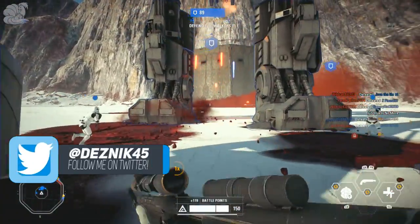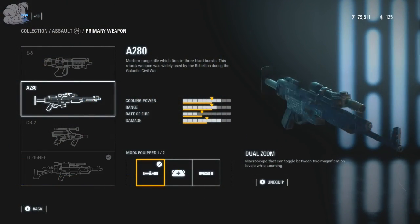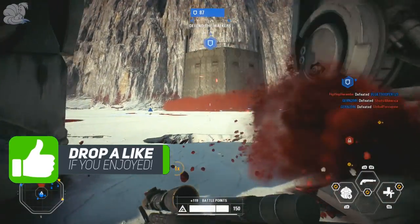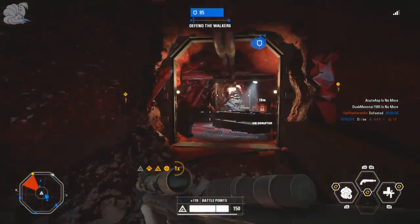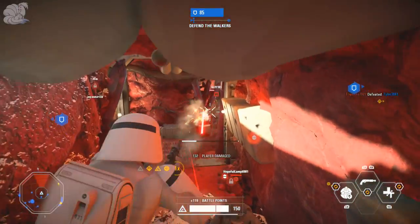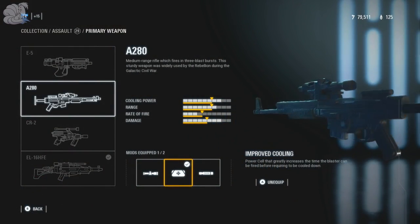The first attachment you can unlock for the A280 is Dual Zoom, which gives you the ability to zoom in farther while it's equipped. There's not much advantage other than being able to zoom farther, but it does help with long range shots. Next up is the Improved Cooling attachment, which greatly increases the time the blaster can be fired before requiring a cooldown.